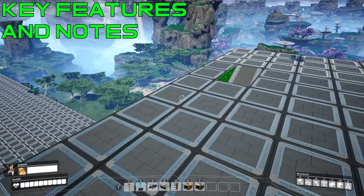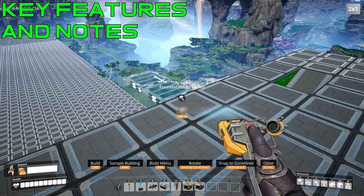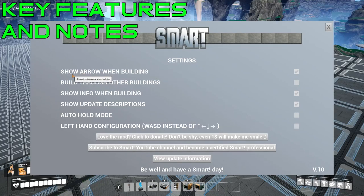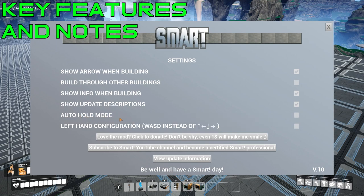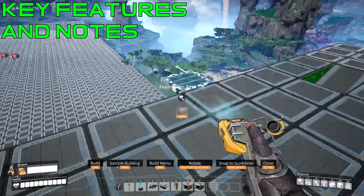This mod also comes with a menu that you access by pushing M. As soon as you start building something that the Smart Mod can use and push M, the smart settings menu comes up. You can change the directional arrow — turn it off if you want. You can build through other structures or buildings, though I don't like that personally. You can show info when building, which is that top-right corner readout showing your X by X dimensions. You can show update descriptions, which pop up on screen the next time you load the game — I'd recommend keeping that on. And there's auto hold mode, which automatically keeps the placement locked every time you go to build something.